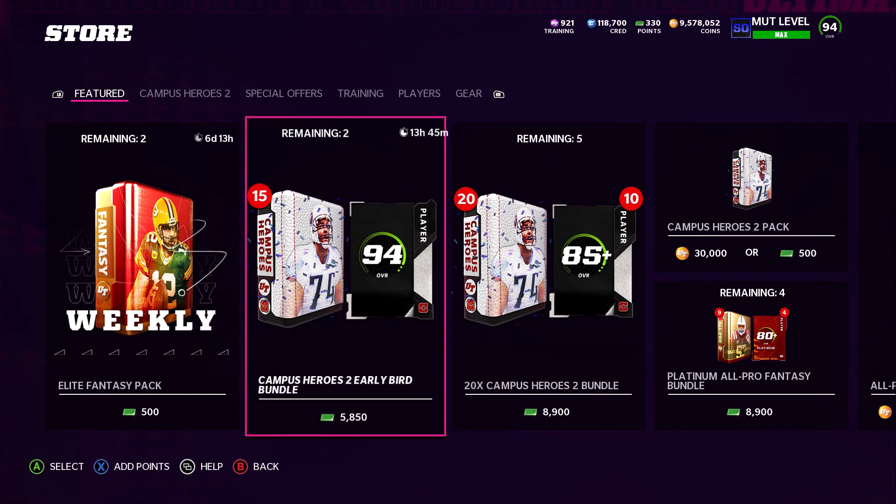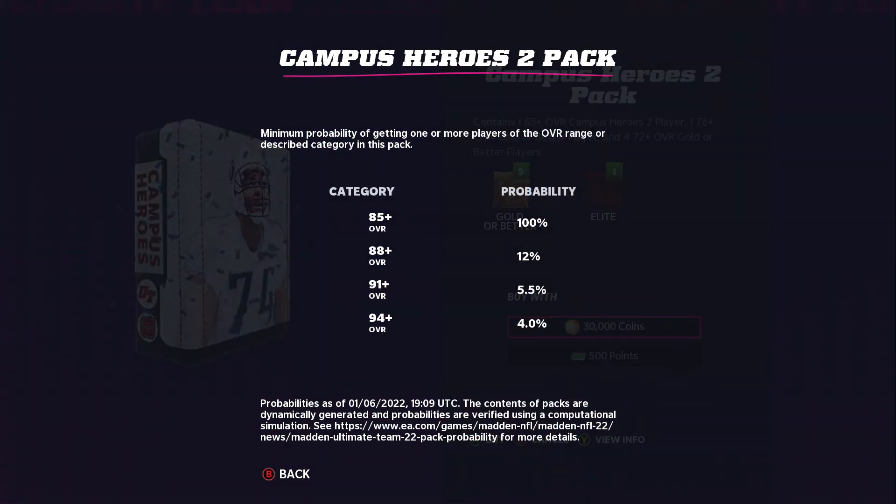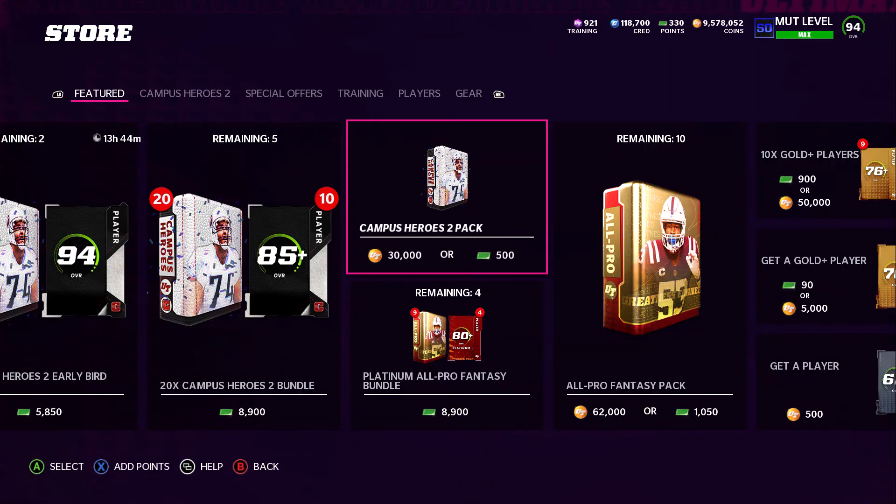So first, we have these store offers. Looking at the odds for the Campus Heroes 2 pack, you've got a 100% chance of getting an 85+, only a 12% chance of an 88, a 5% chance of a 91, and a 4% chance of a 94+, for 30,000 coins. Probably not the best pack. With a 4% chance, you'd have to pull around 20 packs — that's about 600,000 coins — just to maybe get one. So I don't think it's worth it. I would probably stay away from these.